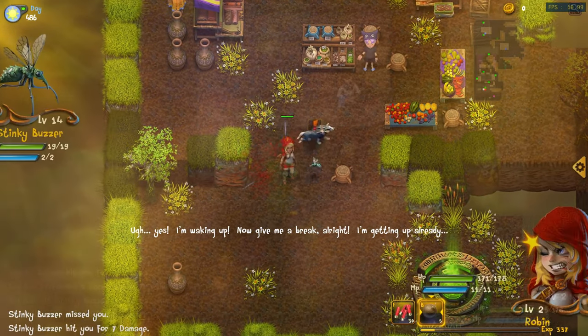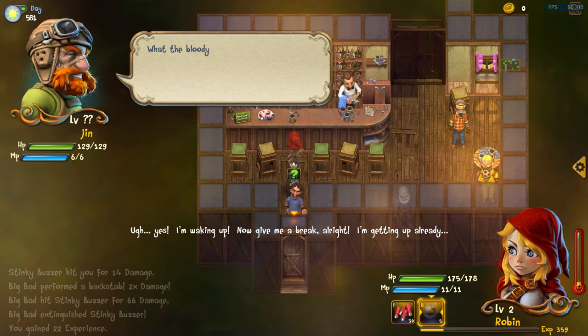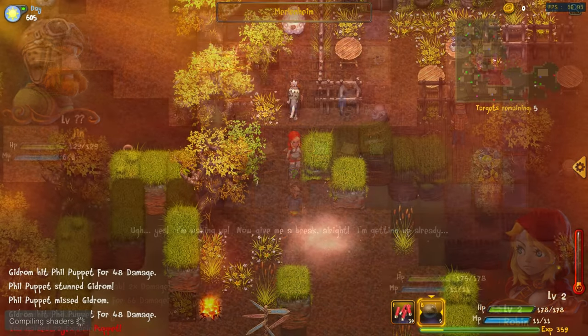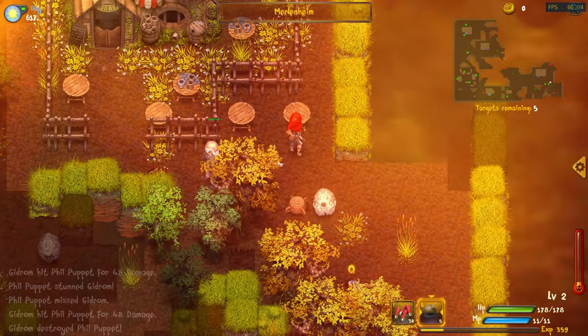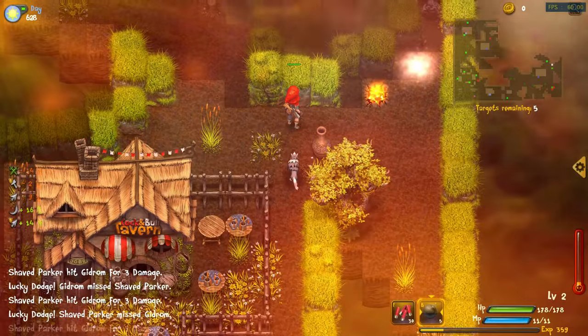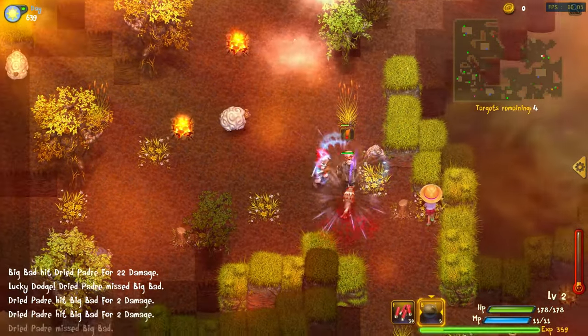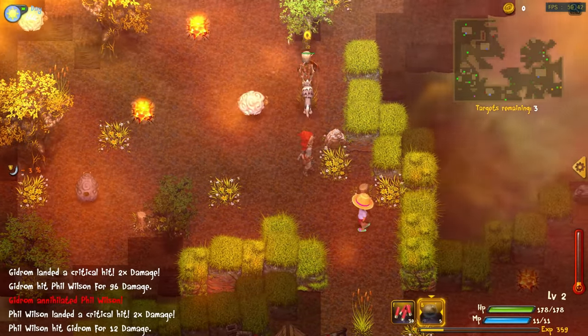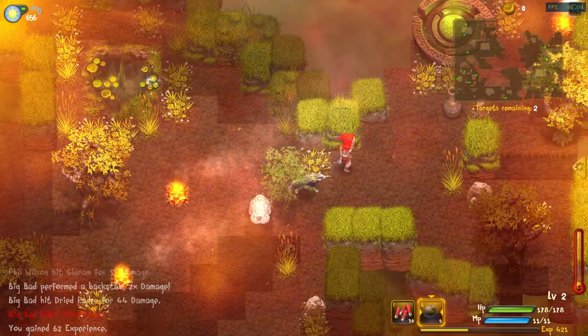Dragon Fin Soup is a role-playing game with rogue-like qualities and isometric graphics. Combat and movement take place in turns, with both the player and enemies taking actions during each turn. The developers funded the game through Kickstarter in 2014. After they concluded the base game, plans for further expansions were cancelled, however it's still engrossing enough for most gamers.